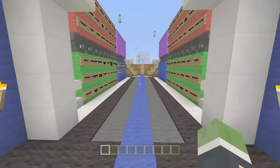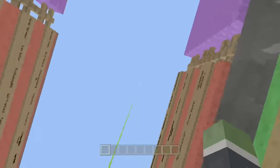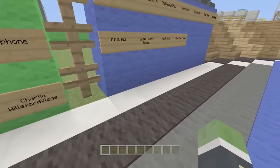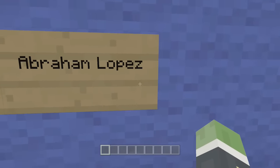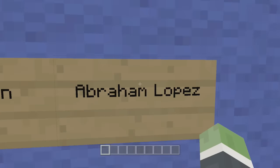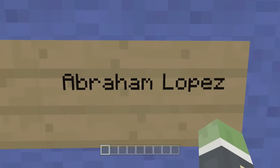And today we're giving a shout out to Abraham Lopez. Abraham Lopez came up with the name Jelly Jump for the last minigame. So thank you Abraham so much for the genius name.